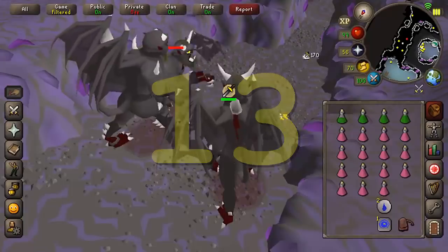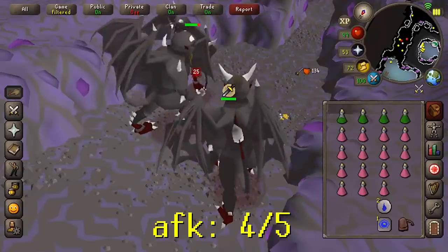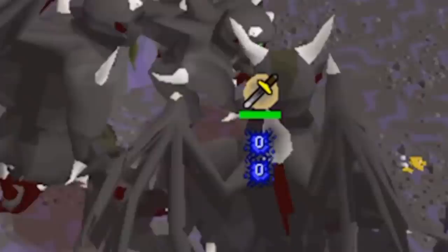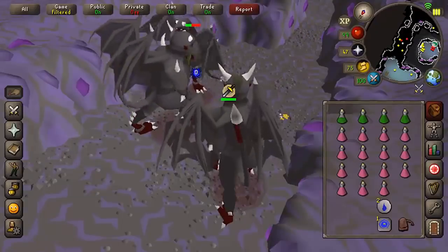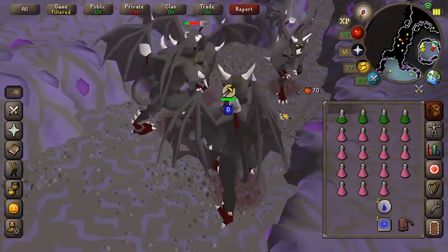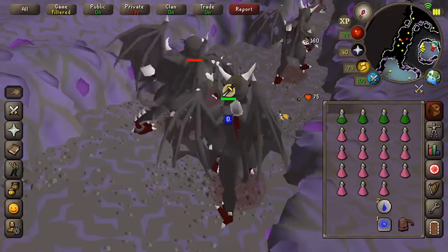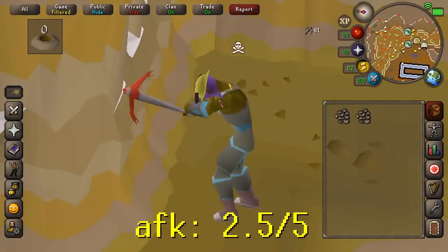Slayer: most tasks are AFK. You can literally just use a whip on proselyte, pray melee, and drink a prayer pot every few minutes. It's really good XP per hour because of the boost from the slayer helm. Not only do you get melee XP, you're also getting slayer XP and potential profit. Slayer is just a really good option overall.